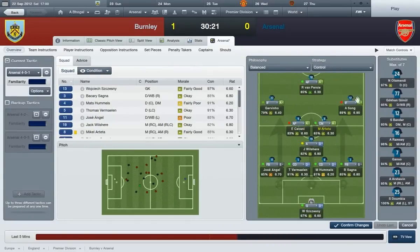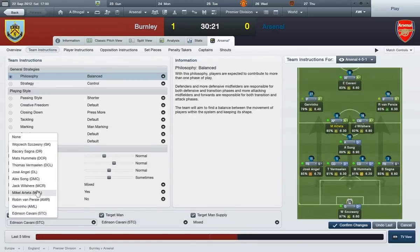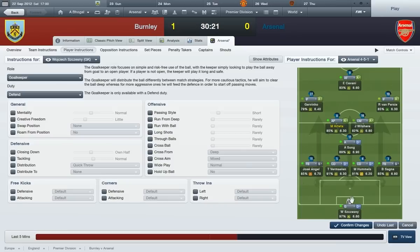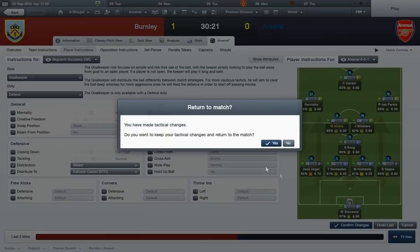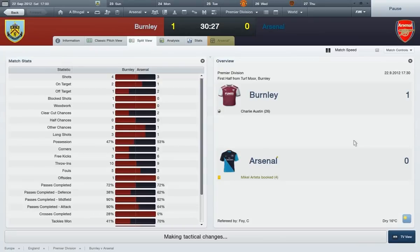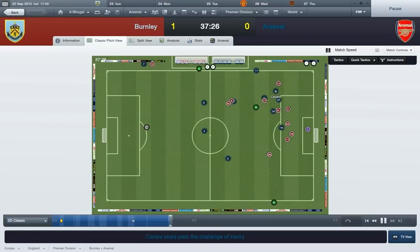We're going back to the 4-5-1. Cavani up front. Van Persie for Song. Song for Wilshere. And Arteta for Wilshere. Cavani as target man. Arteta as playmaker. Control. Balanced. Player instructions - Chesney, distribution to Cavani - mixed, we'll do mixed there. Try and get something with the 4-5-1. Maybe I should have started with this formation, but I thought the attacking amount would compensate for the defending. Well, I guess I was wrong.